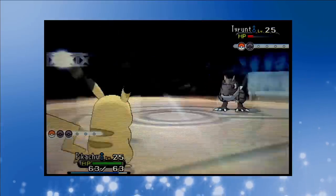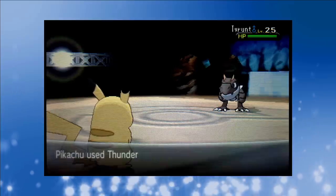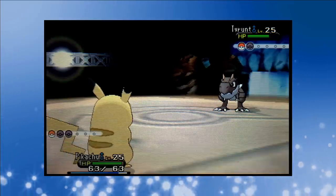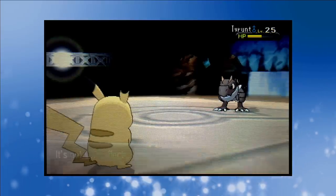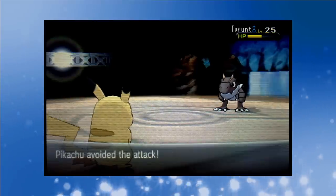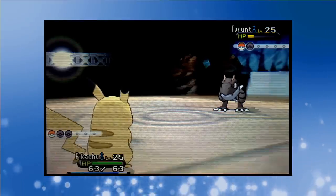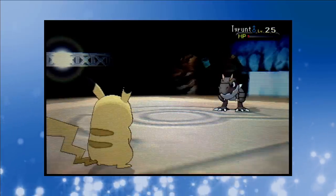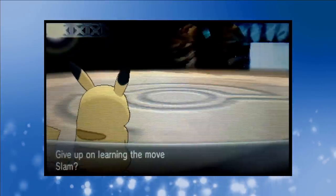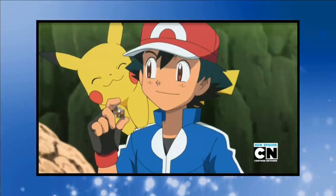Pikachu is up last, but before his Thunderbolt can land, the Shalour City Gym Leader breaks out a Hyper Potion. Second gym and we're already into the Hyper Potions. A couple of not-very-effective Electric Blasts take Tyrunt below half health as Pikachu effortlessly dodges a Rock Tomb. Another Thunderbolt lands as Pikachu dances around more crashing stones, frustrating Tyrunt even more. One final Thunderbolt hands us the win with Pikachu at full health. That's the Cliff Badge earned.